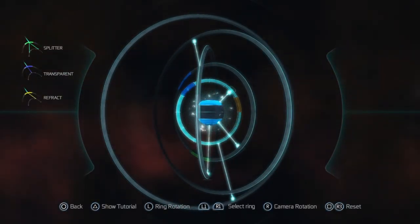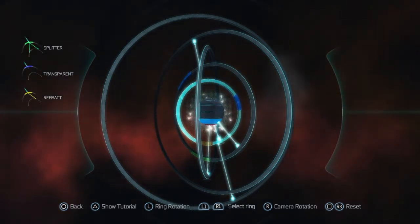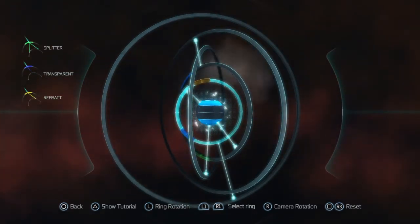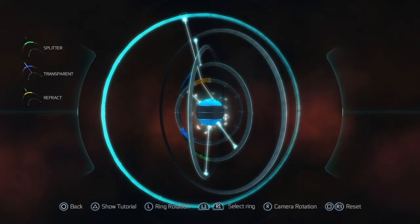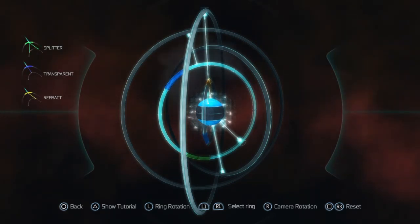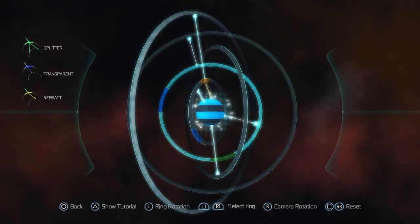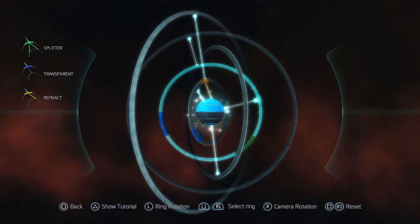So you take the small ring and you put it on the second from top area with the yellow bit facing the top — there's another one on top of it. Then you take the large ring and you place the laser through the yellow bit on the middle ring. Then you take the second smallest and you move that to the second bottom. And then you take the second top, second bottom or third top — I can't remember.